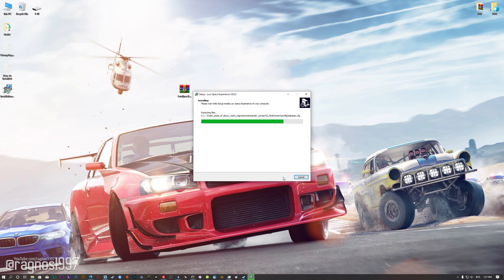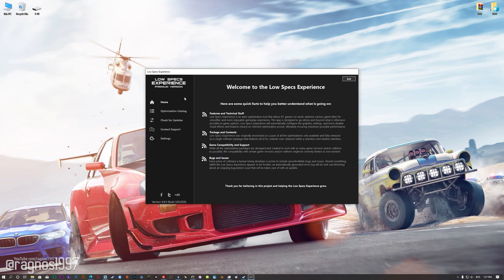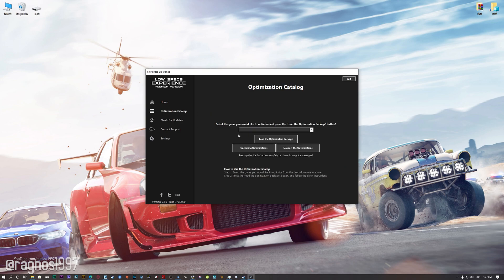Start the installation process for the Low Specs Experience. Once it's done, start it from your Desktop shortcut and head over to the optimization catalog section. From this drop-down menu, select Need for Speed Payback, and then press load the optimization package.